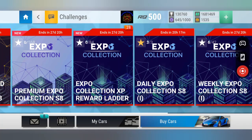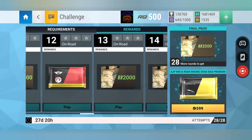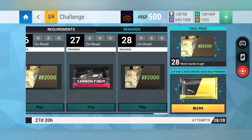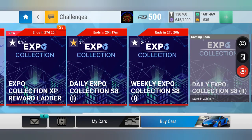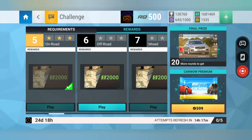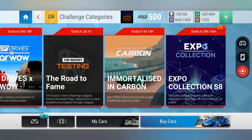The Expo ladder, which is free, has started. I've collected some tokens to begin with but I'm not doing anything until I get the first pack. There are a couple of ceramics, three ceramics, a carbon fiber, four ceramics, and two carbon fibers — all for free. All you've got to do is log in and play every day and collect the experience points. Challenges are underway but it's been quite a boring set so far, not a great deal happening.